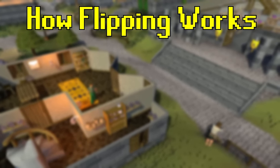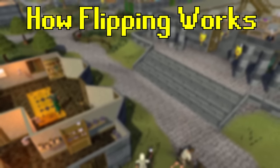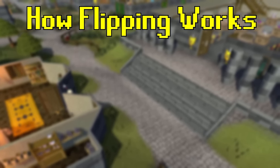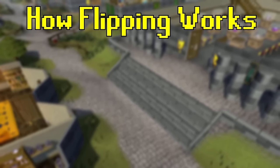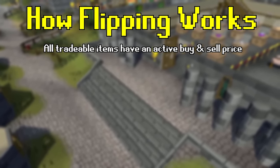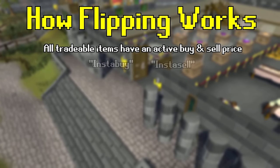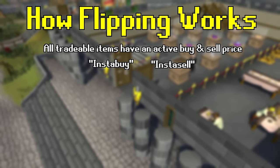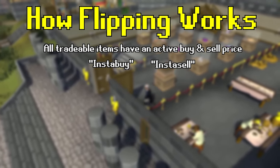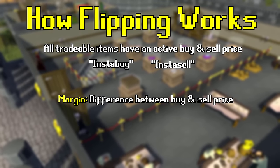Now that we've covered what flipping is and some general requirements, let's dive into how flipping actually works. On the Grand Exchange, any tradable item at any given moment will have both a buy price and a sell price. Many flippers refer to these as the insta-buy and insta-sell prices — the price you can instantly buy or instantly sell an item for. The difference between the buy and sell prices is called the margin, which is where a flipper generates profit.